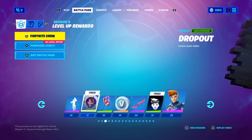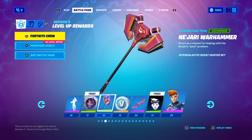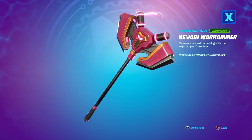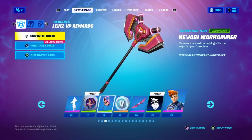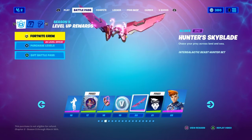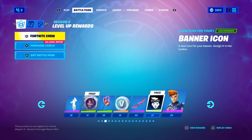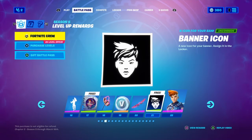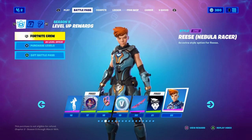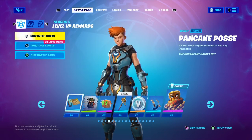We've got the Dropout spray, the Najari Warhammer — really cool — and another 100 V-Bucks. We've got the Hunter's Sky Blade glider, which is Reese's — it's like wings. We've also got a banner icon and the Nebula Racer, which is an edit style for Reese.